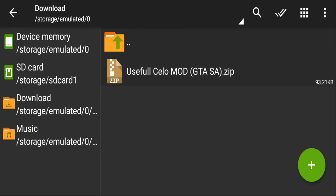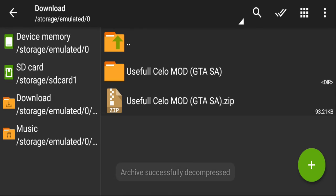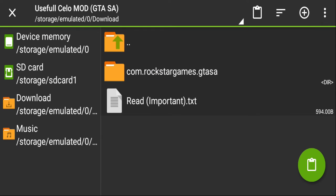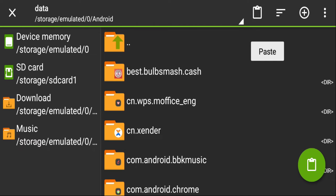First of all, you will get the file named 'useful clone mode'. You will download it from the description. After that, extract it here — no password. You will get the folder named 'useful clone mode'. After that, you will find the folder inside the folder. Copy that folder.